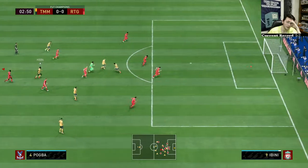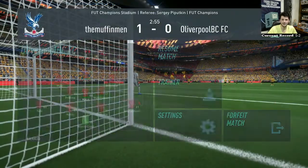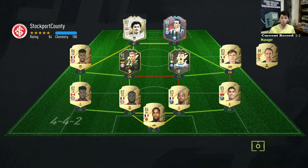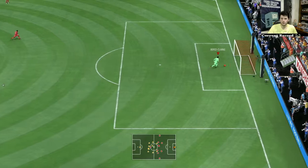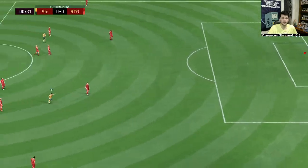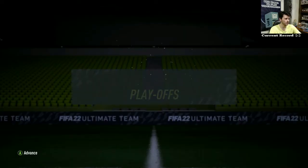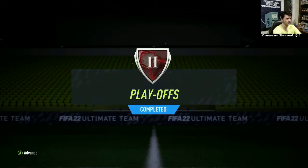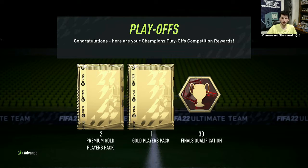And there we go. Our final opponent has Di Natale — this guy probably doesn't actually need the free win with his team, but there we go. So we started well with 5 wins on the trot but ended pretty badly with 4 losses. We do get the playoffs rank 2, which gives us 30 finals qualifications — up from last week, I think I got 27. A gold players pack and two premium gold players packs.